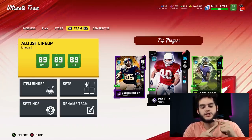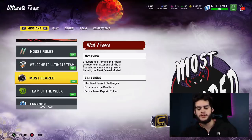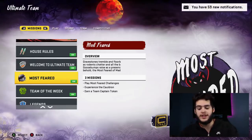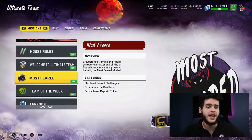So, jumping into this video - there is a secret package. As you guys saw by the title, it guarantees you an 88 overall card, which I'm going to show you right now how to get. It is pretty cheap; it doesn't cost that many coins at all - maybe like 10K at the most.